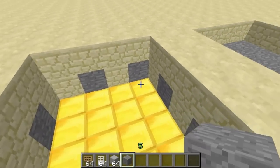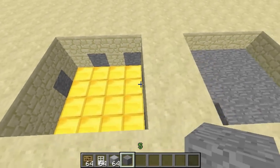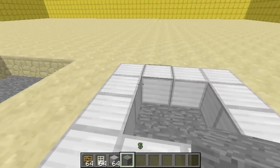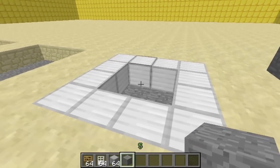So you dig 3 down and then fill the first layer with gold, just like this. As you see, 2 layers above are empty. Then you fill the next layer with stone, so you've got gold, then stone, then you outline it in iron. This creates a 2x2 elevator — you can obviously make it bigger if you wished.